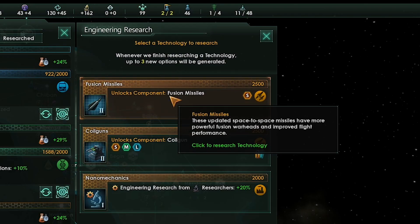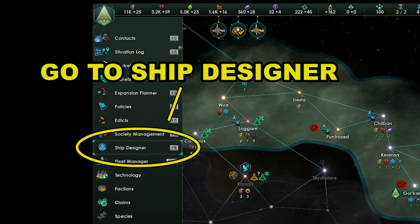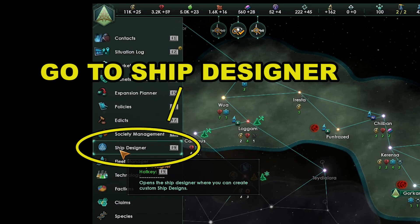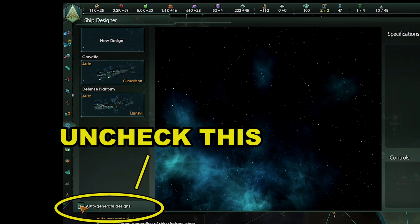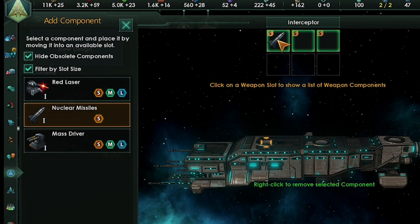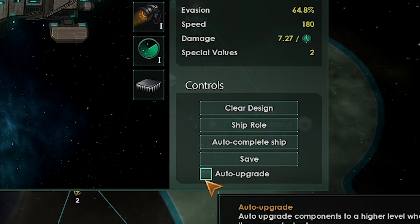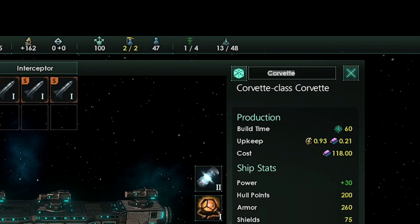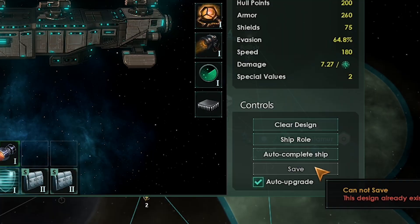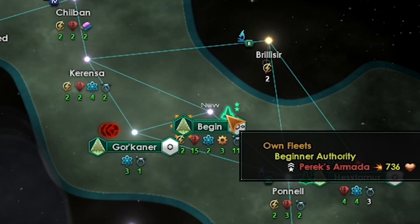We want to pick up fusion missiles as soon as possible — this gives us new weapons on our ships. Let's go to the ship designer and set up our ships. Uncheck auto generate ship designs. Click new design and then corvette. Add all missiles, afterburners, one shield, and two armor. Then check auto upgrade and name the ship design, then click save. Delete the old ship design and upgrade old ships to our new design.